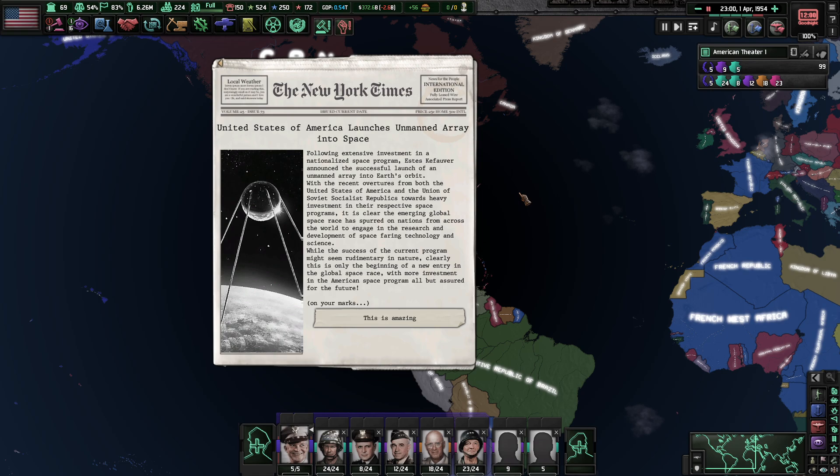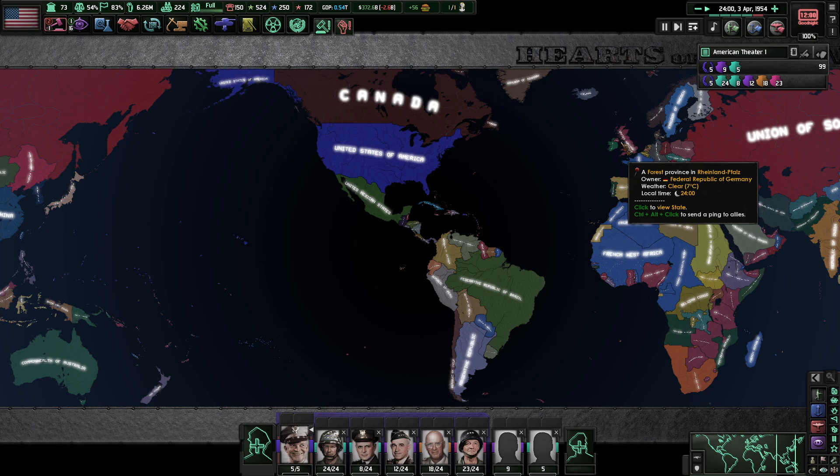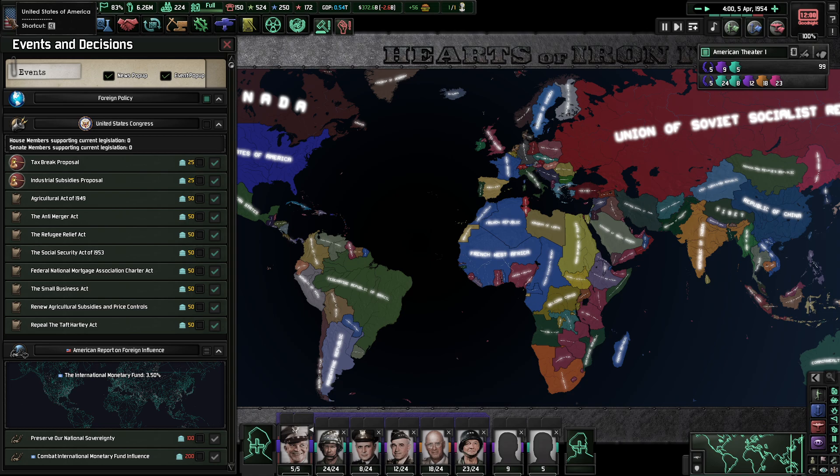We've launched an unmanned array into space! Following incentive investment in a nationalized space program, we announced a successful launch of an unmanned array into Earth's orbit. With recent overtures from both the United States and the Soviet Union towards heavy investment in their respective space programs, it is clear the emerging global space race has spurred all nations to engage in research and development of space-faring technology. Clearly this is only the beginning of a new entry in the global space race. We've done it — we've gotten into space before the Soviet Union! We beat the Reds. We're in space first. You'd love to see it.